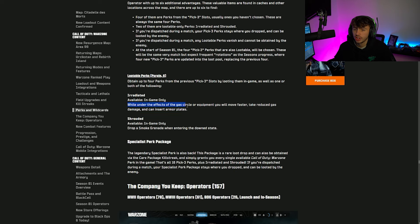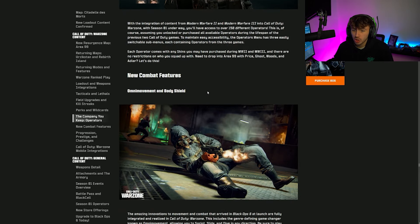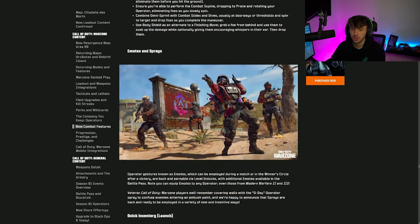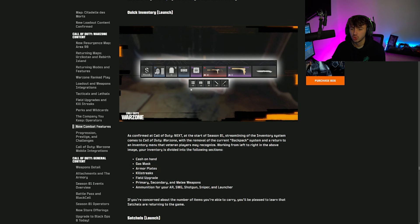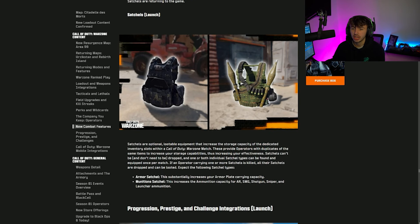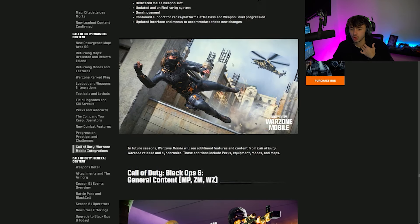New operator Sev is the main operator built around this season. Omni Movement and Body Shields are coming to Warzone, along with Emote Sprays. The backpack system is gone — replaced with a quick inventory where you can carry all the ammo you want, plates, gas mask, cash, a streak, a field upgrade, and all three weapons. The Mastery Camo grind and Prestige system from Black Ops 6 are also coming into Warzone.